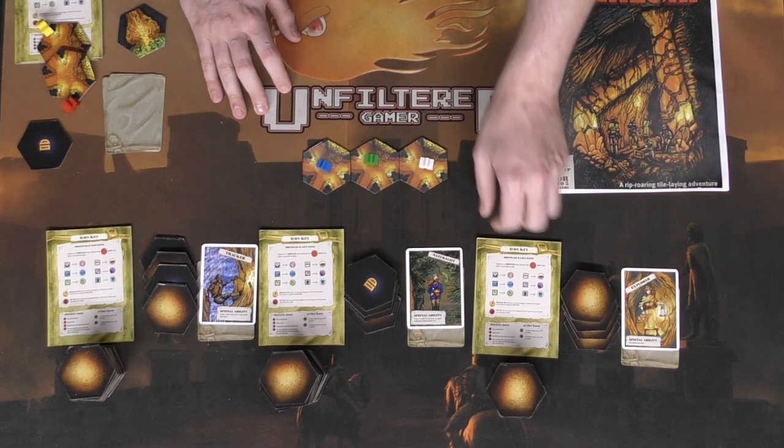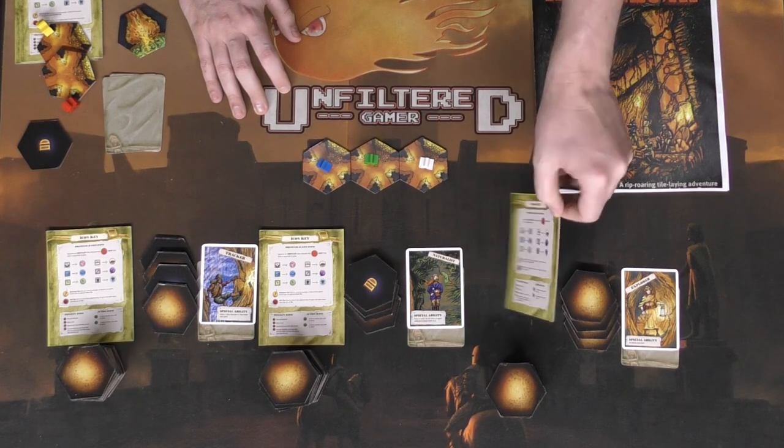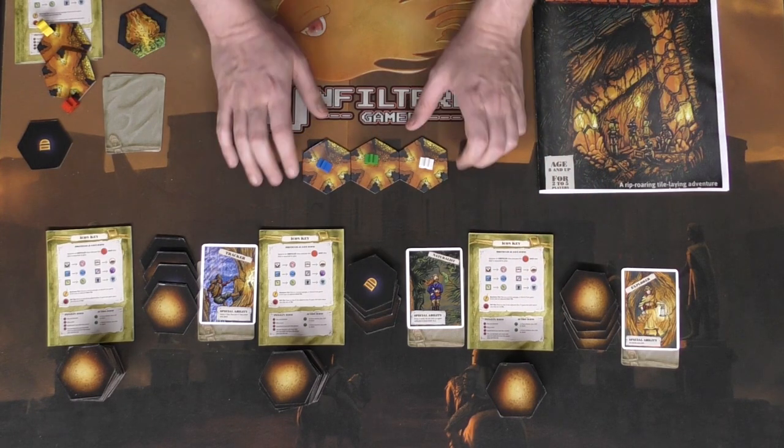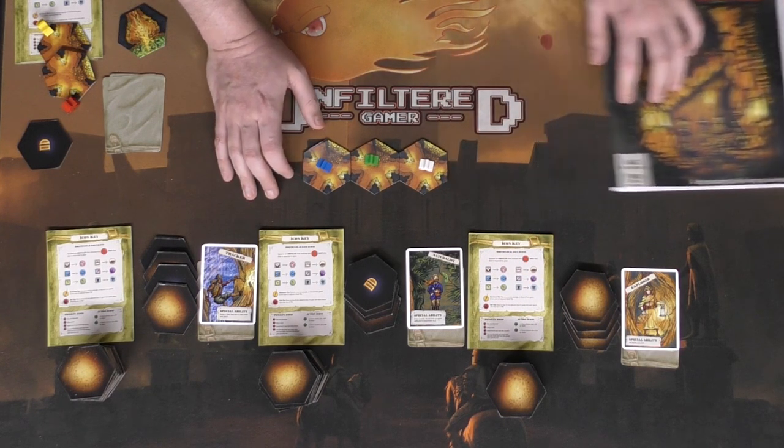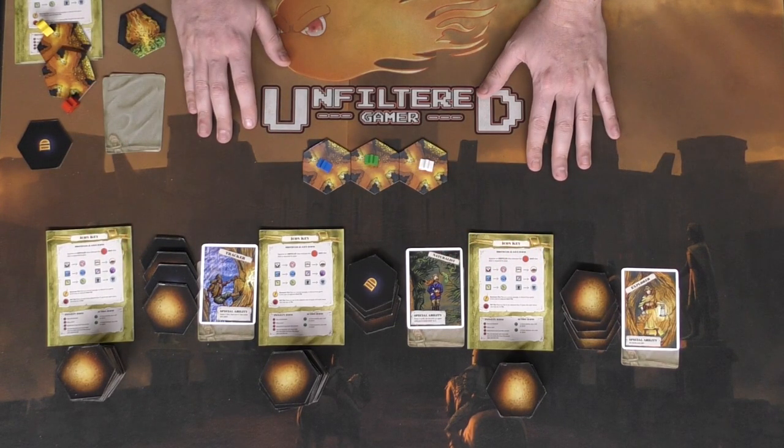Regardless, you're also going to be getting an icon key — both front and back — for how to play your turn. On your turn it's very simple. Each player starts in their own starting space, and the first player is chosen based on the last person who went spelunking, because that makes sense.